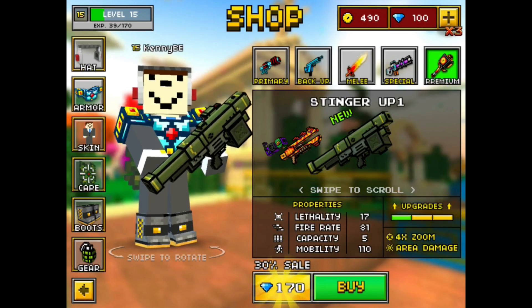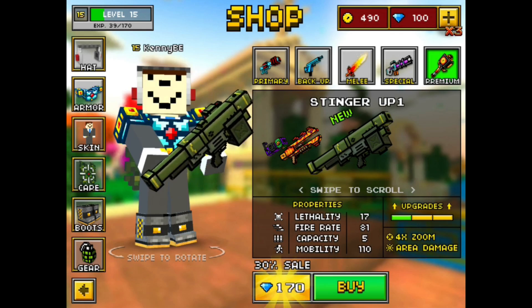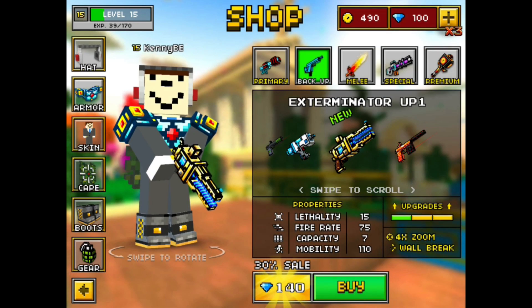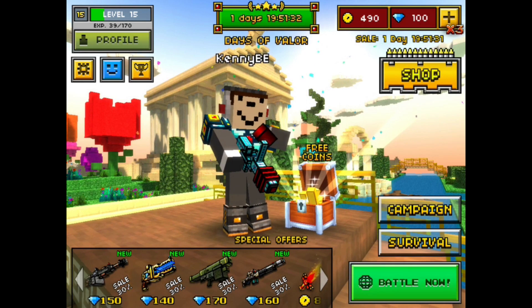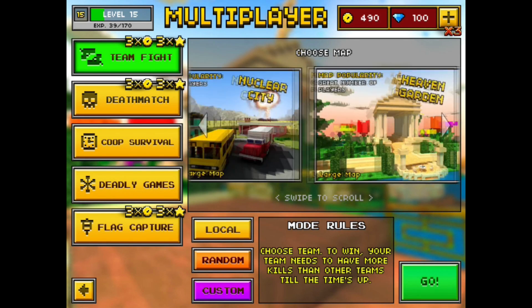Here's the Stinger — it shoots homing rockets, but it costs 170 diamonds. Then we've got a Railgun Pistol costing 140 diamonds. I think they're losing track of things here — diamonds are a pain to get.